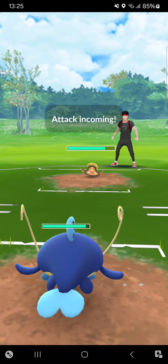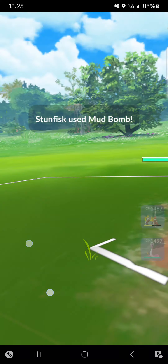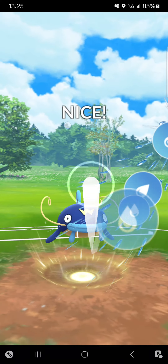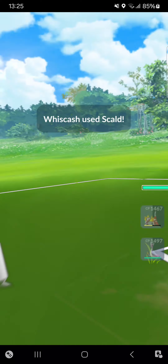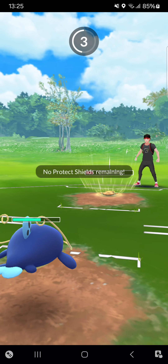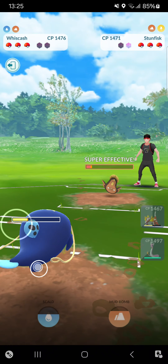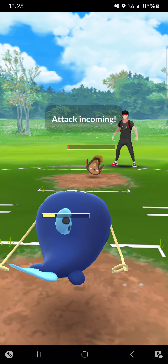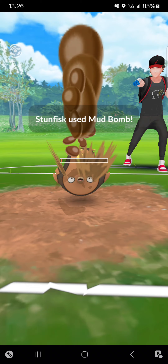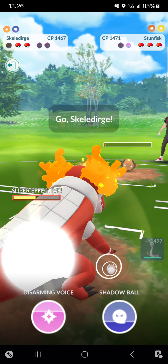I can just Scald him entirely down — perfect, because Stunfisk won't do much, but those Mud Bombs can hurt me. I really appreciate getting that attack drop on the opponent. Not getting it, but I'll just Mud Shot farm down then. Oh no, I cannot — that's very painful. I'll throw out my Skellidurge.